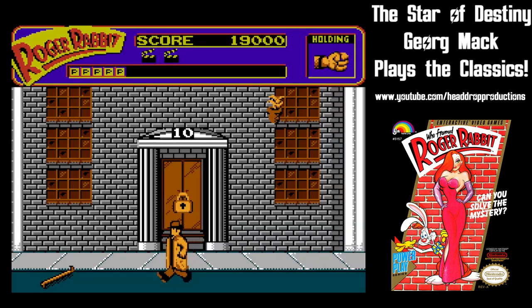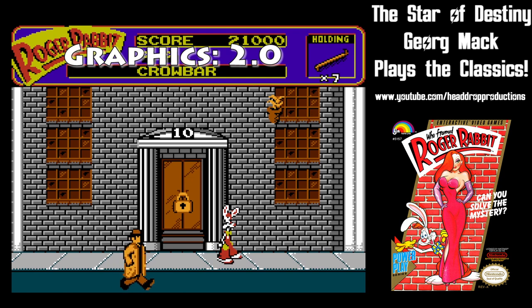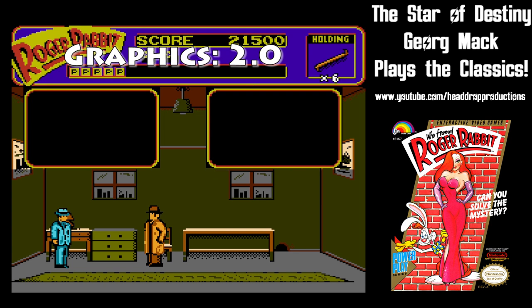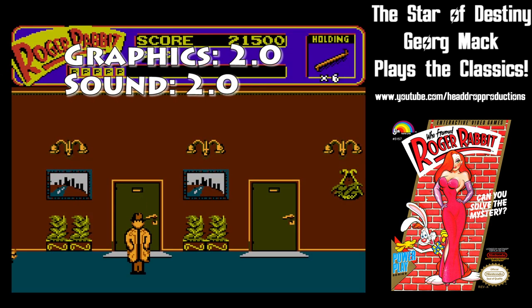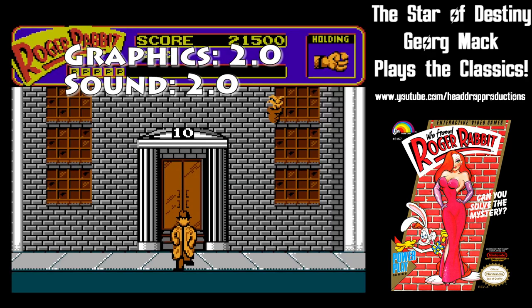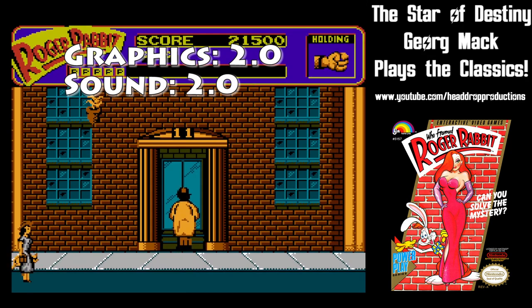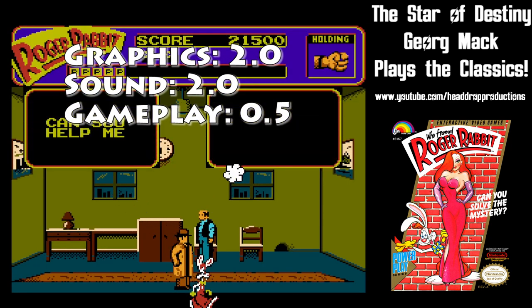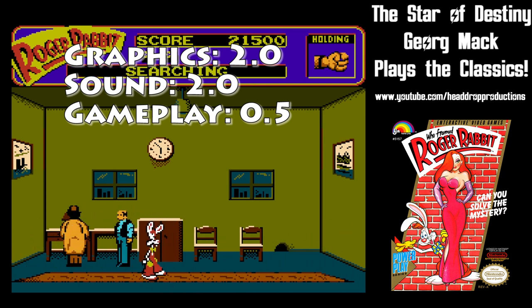When it comes to grading Who Framed Roger Rabbit on NES, graphics get a 2.0. The graphics are pretty good — the buildings are all nice, Roger's animated well, probably the best thing the game does. Sound gets a 2.0. Music and sounds are pleasant enough; they don't do anything particularly great, but they get the job done. Gameplay gets a 0.5 — walk around a map, enter buildings, look in drawers, get into the occasional scrap with weasels, rinse, repeat.